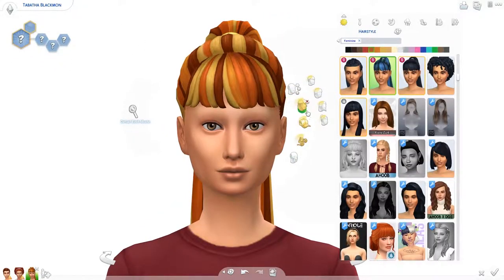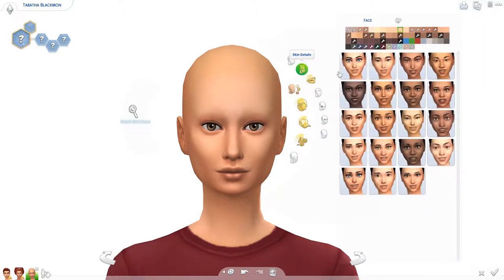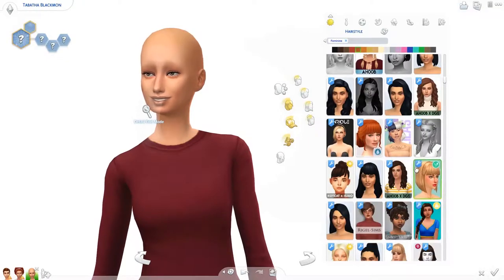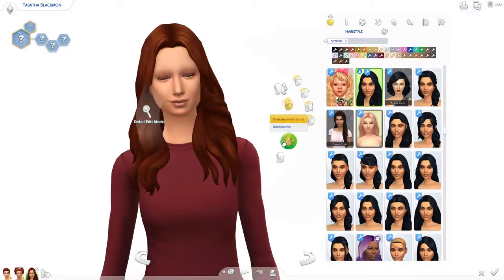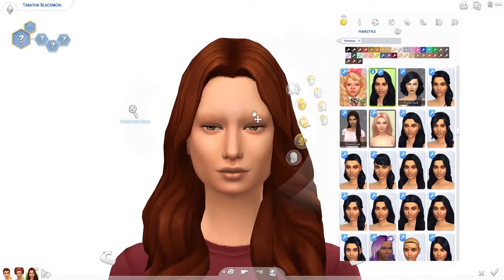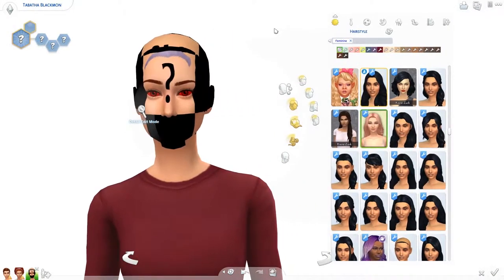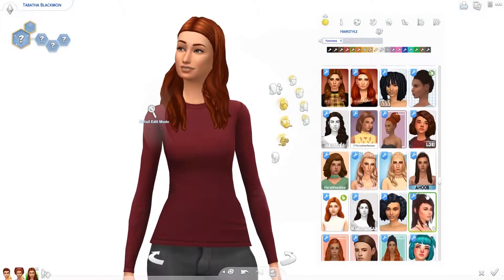Let's start by giving her some lashes. She's got red hair — what hair should we give her? I'm thinking something long. The eyebrows — luckily we can change them, technically, because in real life you can change them too. I am not good at eyebrows. I think she should have bangs.